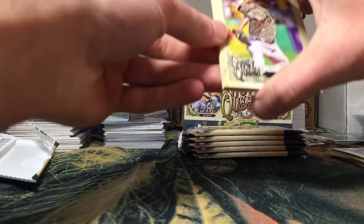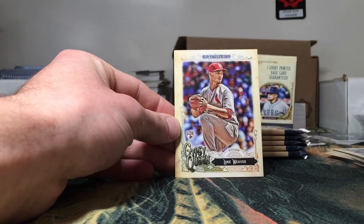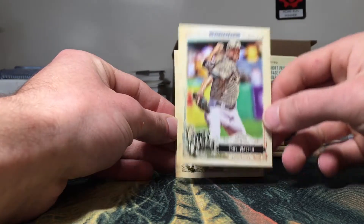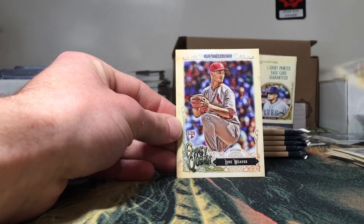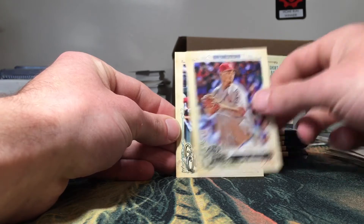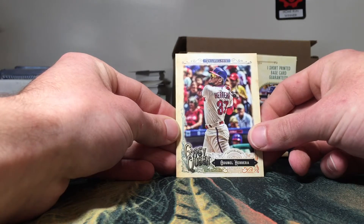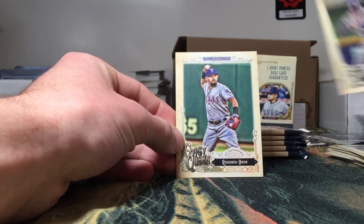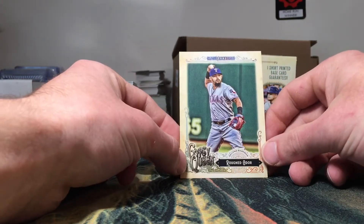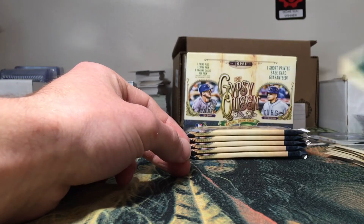That pack just wanted to disintegrate on me. Got a camo jersey — Tony Watson. I don't know if these are variations or parallels, but I've had a couple of the camo jerseys come up. I need to look into that. Got a Luke Weaver rookie, Carlos Santana, Odubel Herrera — probably butchered that first name — Jonathan Villar, and a Rougned Odor. I'm going to go with Odor — that sounds about right.